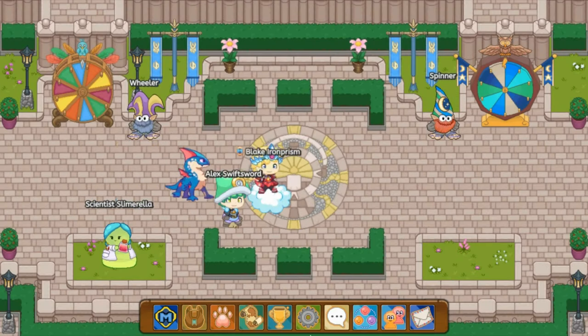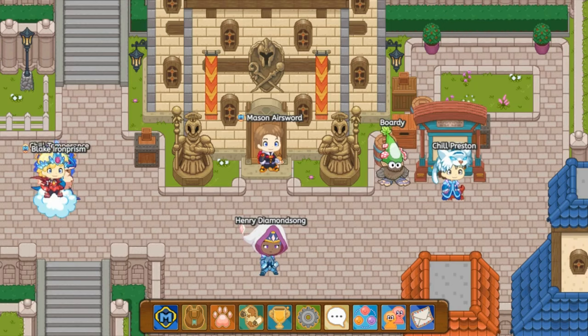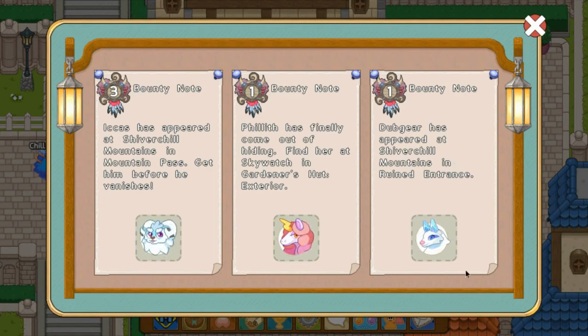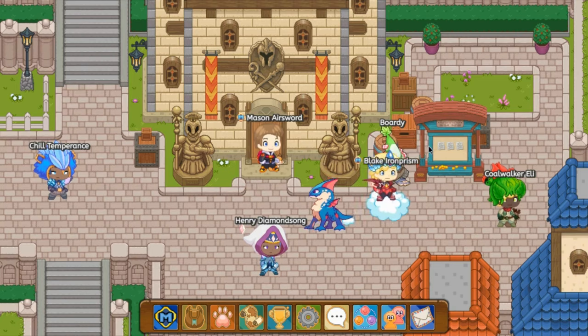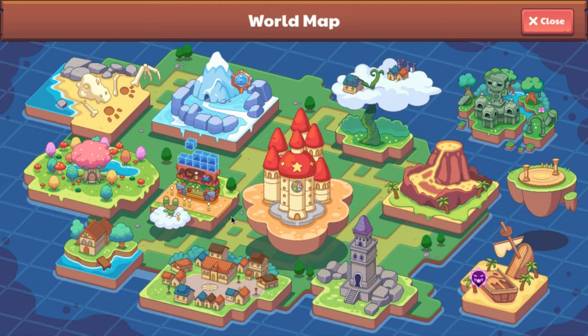The next method for catching evolved Prodigy pets is the bounties. We're going to head up to Boardy — this weird-looking guy. You can see some pretty good pets here. Every day they respawn, and you can wait for evolved pets. There are barely any — like maybe three pets that are already evolved for bounties — but you can catch them to get some evolved pets.